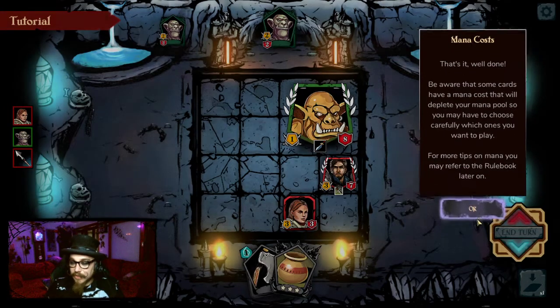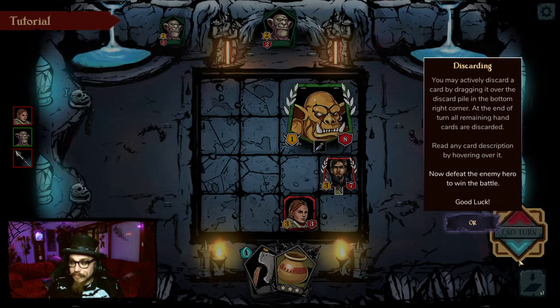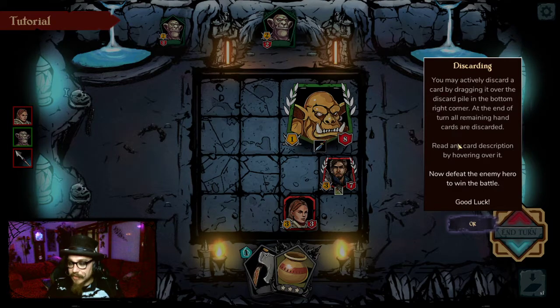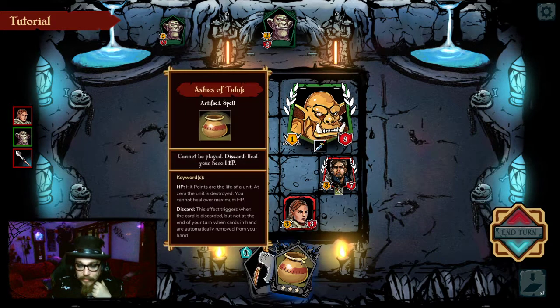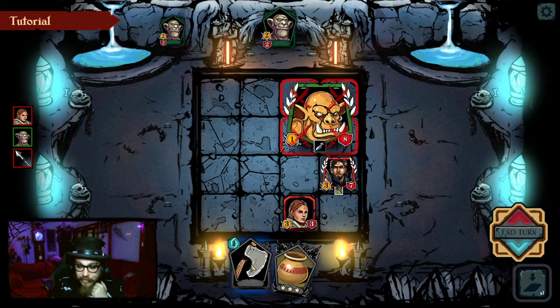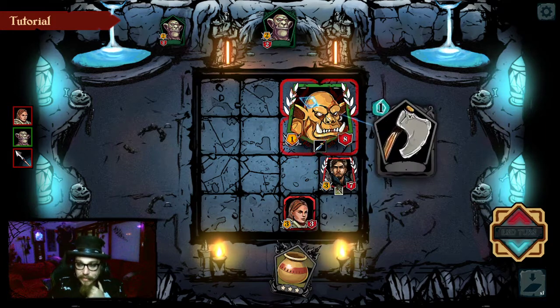4 more tips? Fine. You may actively discard a card by dragging it over the discard pile in the bottom right corner. At the end of the turn, all remaining hand cards are discarded. Read any card description by hovering over it. This says Ashes of Tluck — it's a spell that cannot be played, so discard. Heal your hero 1. Throwing axe spell — 3 and... I think that's a 1 to my 1 mana. I can do this. Dead!